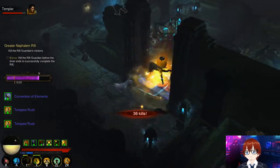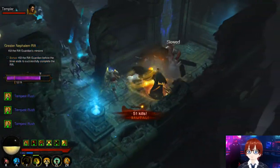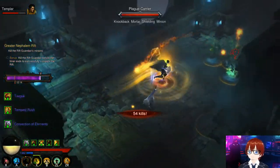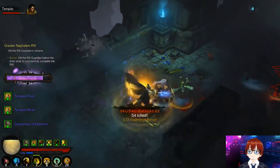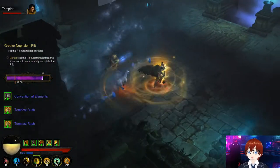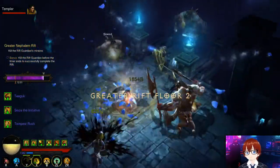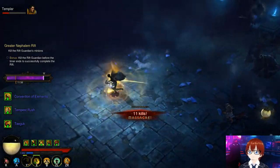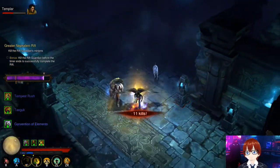This is an A-tier armor. For S-tier you want Patterns of Justice. Overall, the top-tier builds are: Whirlwind Barbarian, Gears of Dreadlands, Mundunugu's Regalia, then Chantodo's Resolve, Typhon's Veil — which I think still performs better than Firebird's Finery, which we'll be talking about in the next video.